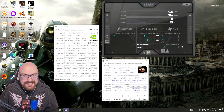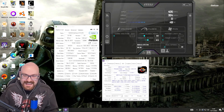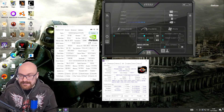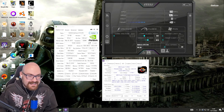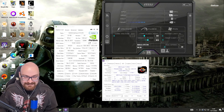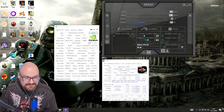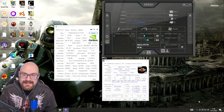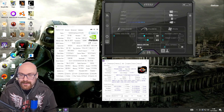CS2 is quite a well-optimised game and runs pretty well on pretty much all the hardware I've tried so far, although it is quite CPU-intensive, so maybe that might be a factor to consider. I'll be pairing this with a Ryzen 7 2700X, running this with the latest supported driver, which is 391.35.